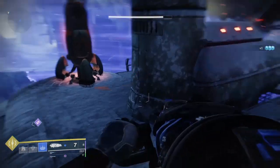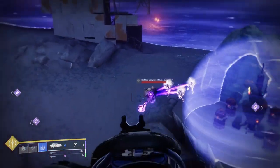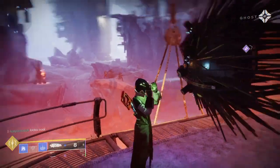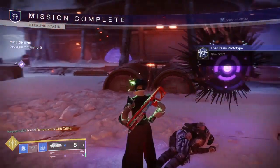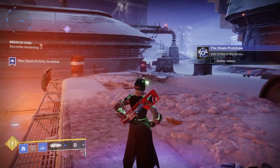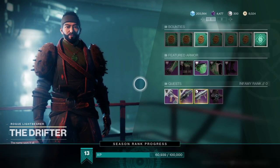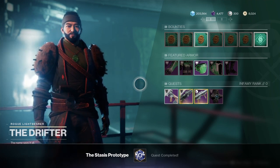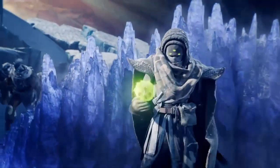Shoot it once, shoot it twice, hold it down, charge it up — play with it and have fun. You also need to take out all the enemies in this section; you do have some backup on the way. Once you finish this mission it will update again. Head back to the Drifter, hit X to accept, and you're done with this exotic quest. You'll also get a nice triumph as well.